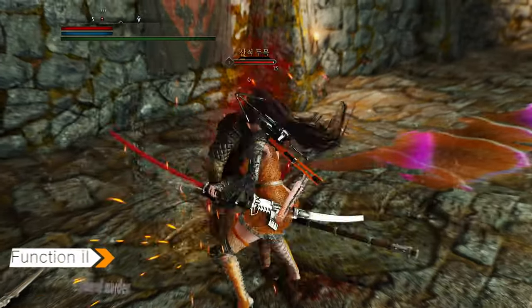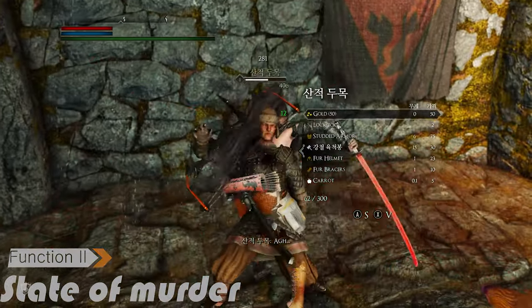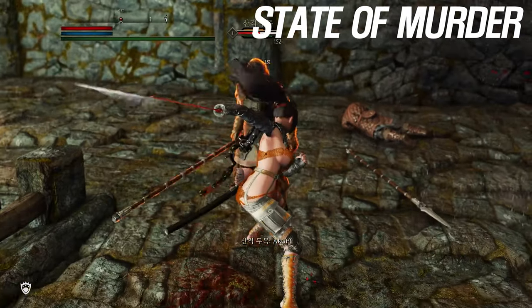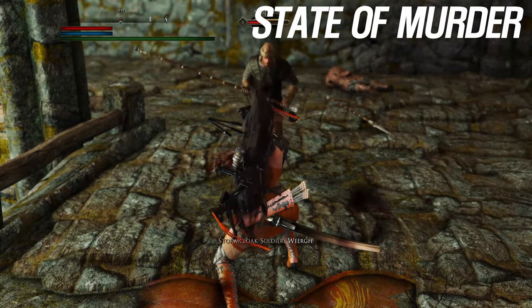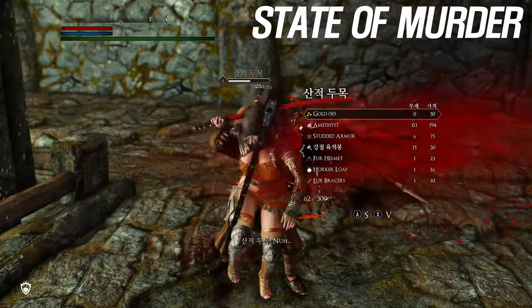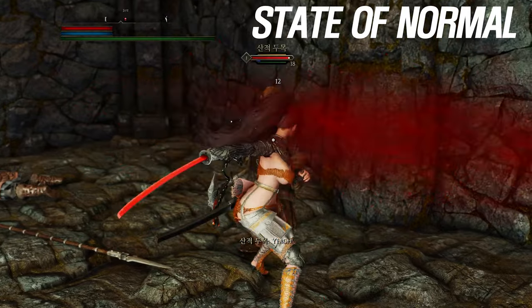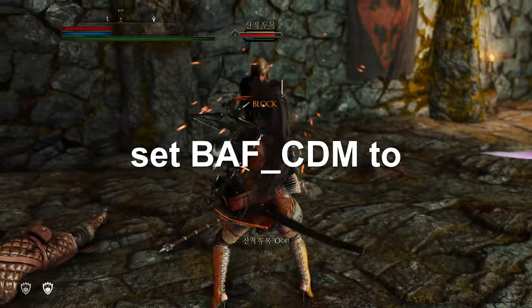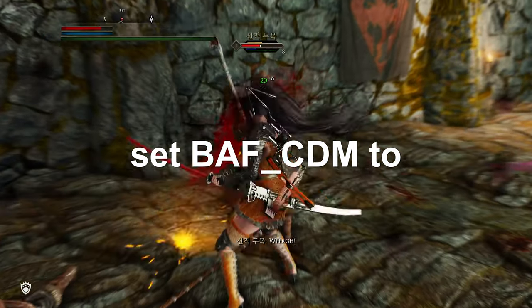Upon successful parrying, if the enemy meets certain conditions, they will enter a staggered state. In this state, the enemy becomes rigid and takes significantly increased damage from melee weapons. The condition for entering the staggered state is when the enemy's stamina is at 0, and enemies under this effect have their stamina fully restored again. This console command determines the additional melee weapon damage dealt when successfully parrying.